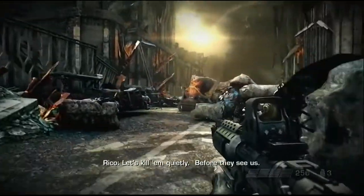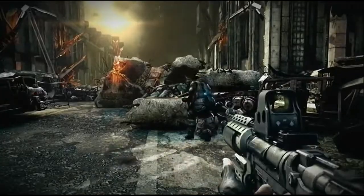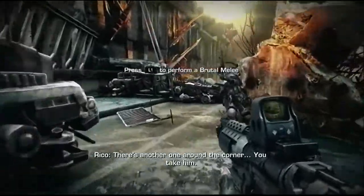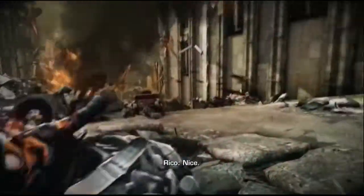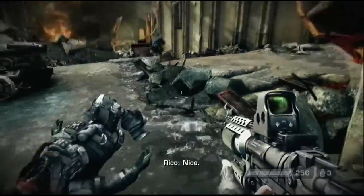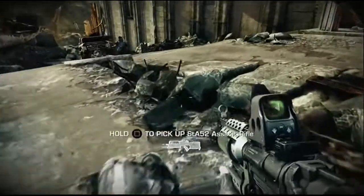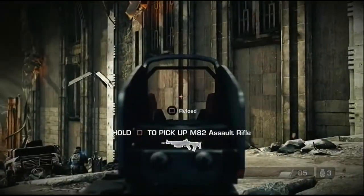So the controls have been redone. Now, rather than the weapons having a good feeling of heft, like, well, guns, they now feel like toys — or, in fact, the same toy. The uniqueness of each weapon is just gone. The rocket launcher handles much like the pistol. The sniper rifle, which actually required steady hands since any movement holding the pad affected your aim in Killzone 2, is now just like any other weapon.